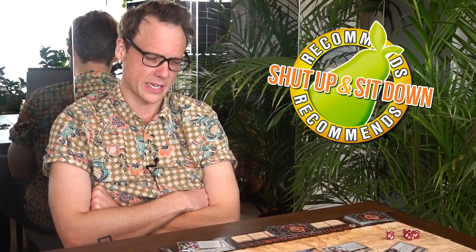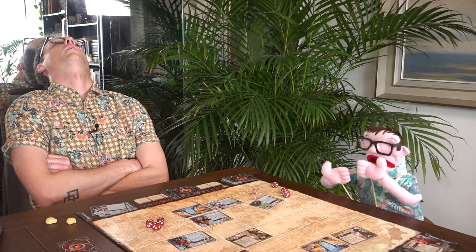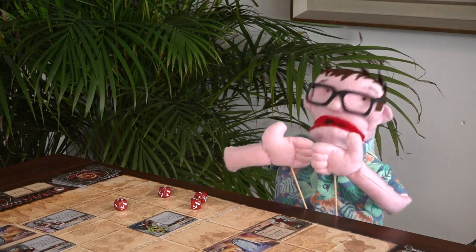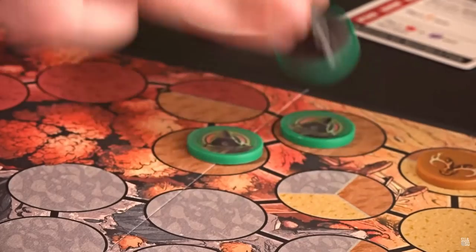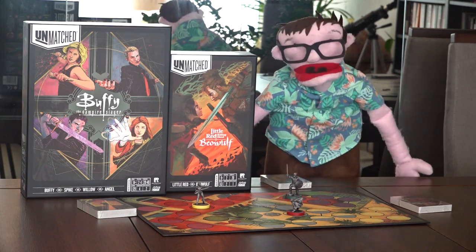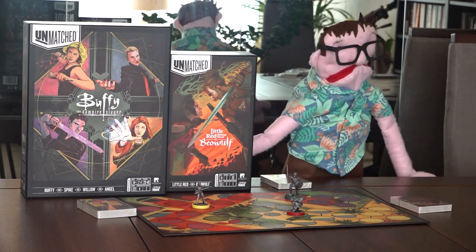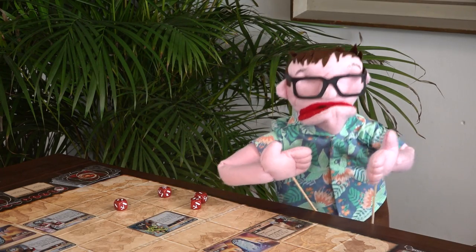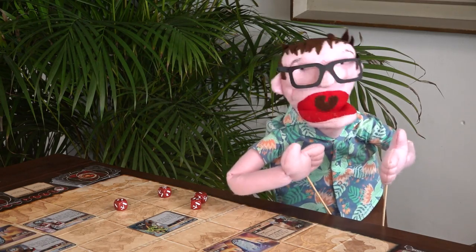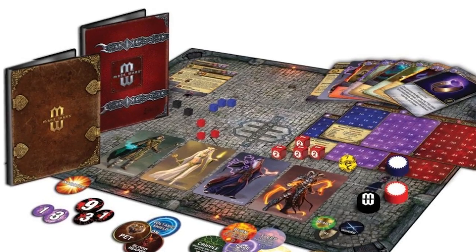Shut Up & Sit Down recommends. Unmatched is another terrific looking and collectible two-player dueling game — although it plays with three and four as well — but it's a whole lot quicker, simpler, and sillier. I set up a three-way match between Little Red Riding Hood, Buffy, and Beowulf. But if you want a two-player game that's less simple, less accessible, more expensive, more long, and actually just as silly as Summoner Wars, definitely take a look at Mage Wars — a deeply over-the-top game where players cast their spells from a profoundly plastic yet somehow still cool spellbook. Very cool game.